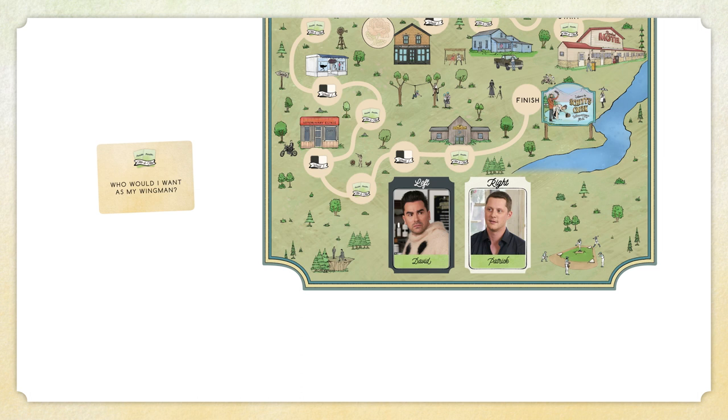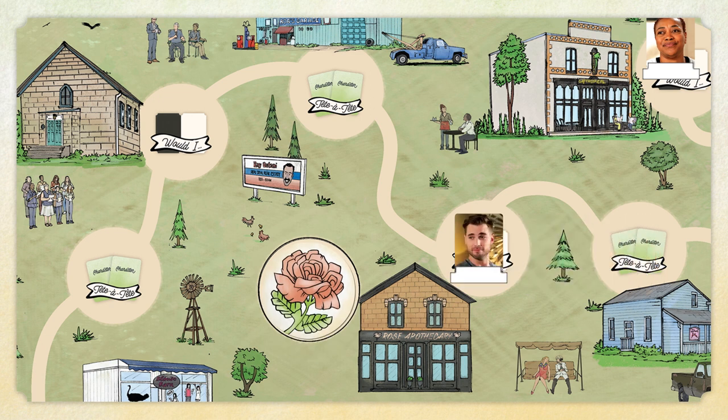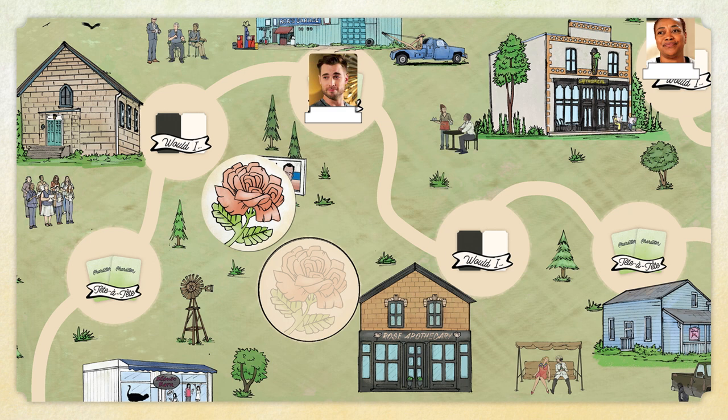End your turn by discarding your question card and any character cards on the board. Any players who played a rose token place it on the board here. Boop! When players land on or pass Rose Apothecary, they can take back their rose token to use again. Now it's the next player's turn.